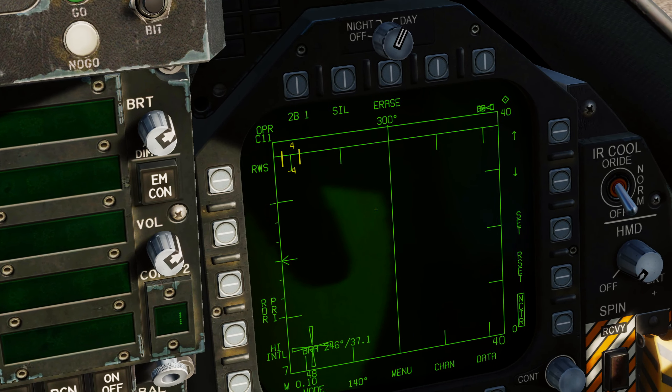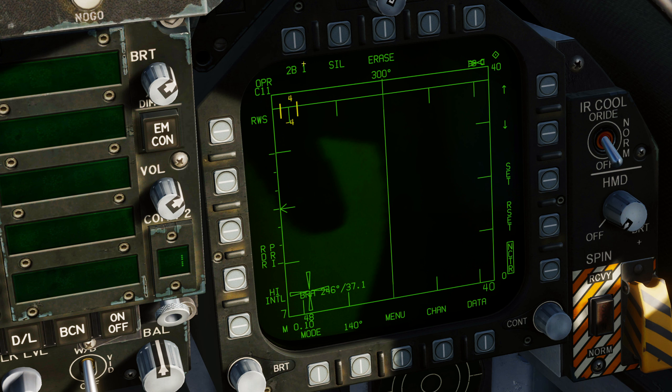Now we're going to come over to the radar page. We're looking at scan bars — by default it's two bar. Hit the push button and go to four bar scan. There are plenty of videos on radar operation if you need to know what bars do. We're going to leave it at 40 nautical mile range — 40 at the top stepping down to 30, 20, 10. The reason for 40nm is you're not going to shoot outside that range anyway, and the radar can't see past 40nm in the Hornet as it stands.